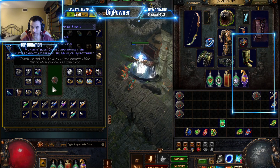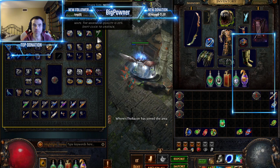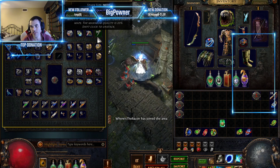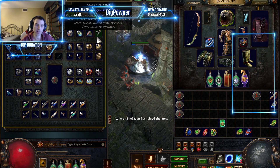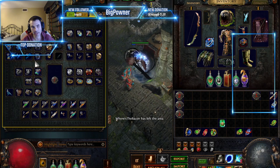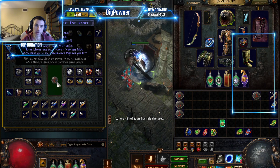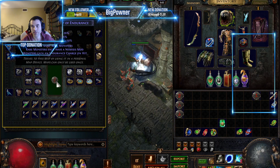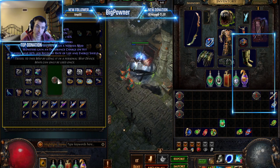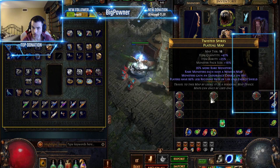To craft an easy map, you're not going to use chisels — that would add some pack size, rarity, and quantity, but you're investing chisels without getting maximum benefit. Instead, use Alteration orbs until you find safe mods. For example, 'monsters gain an endurance charge' is not bad. A Nemesis mod gives more rare monsters, which means more pack size — that's a good roll. Then use a Regal orb: '60% less recovery of life and energy shield' is still very easy.